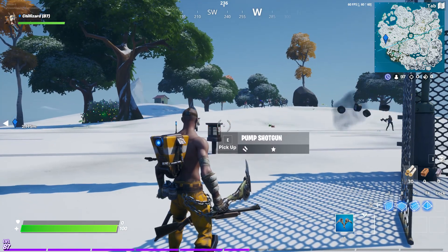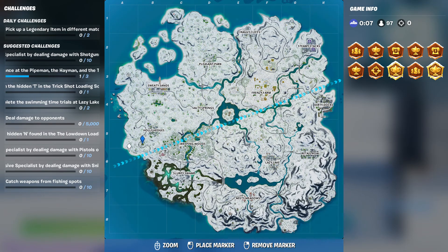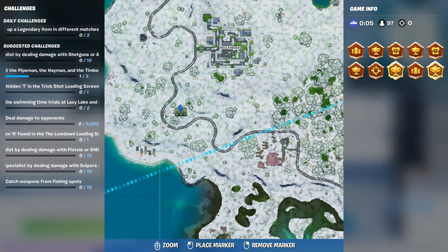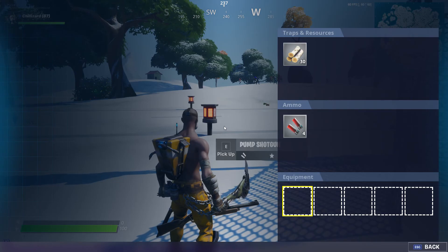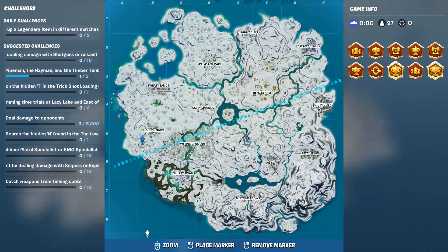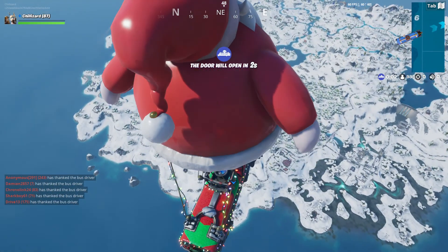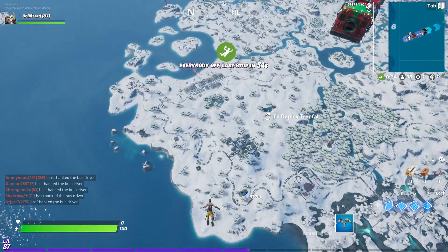I am searching for the hidden 'N' in the Lowdown loading screen and I've already marked it on the map, so it should be there. There might be a lot of people doing it.